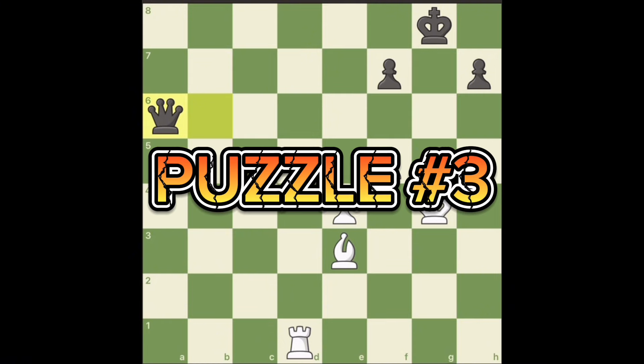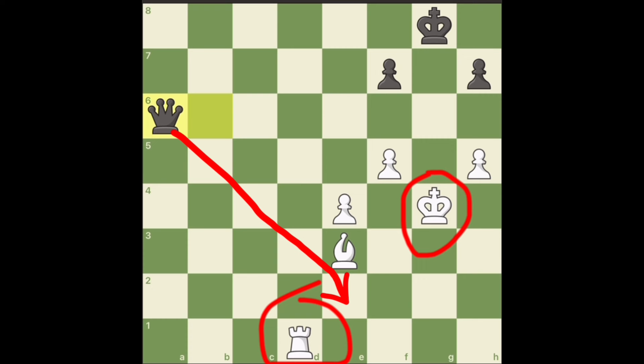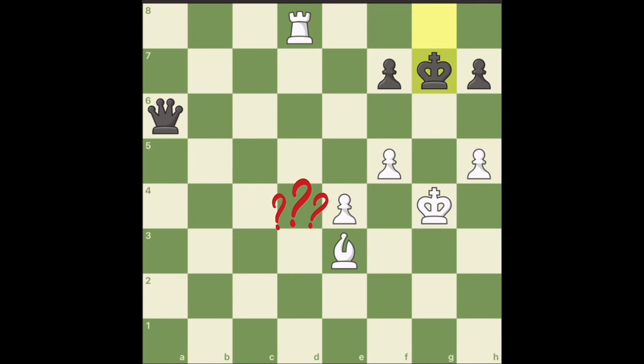Puzzle number three. See if you can win if you are playing white. Here your opponent's queen is ready to fork the king and the rook on the next move. But it's white to play, and you won't believe how this game ends. Start with a check using the rook — the king is forced to go to g7. Now check your opponent with the bishop. No — he pushes the pawn and his king is safe. So how can you win with white?